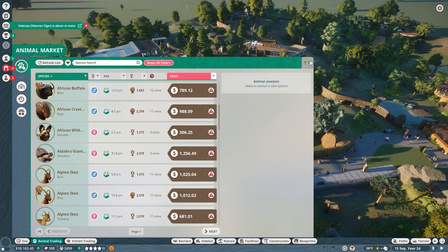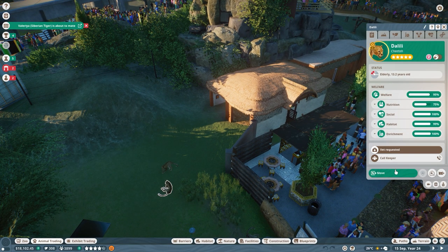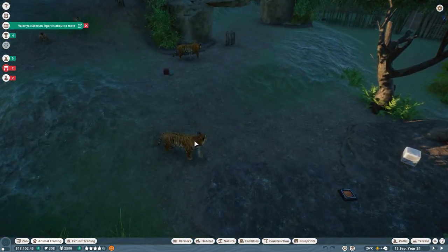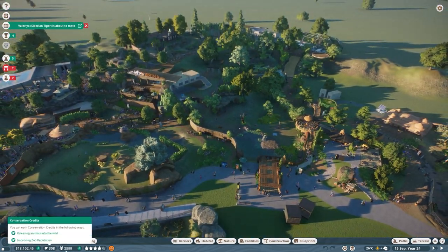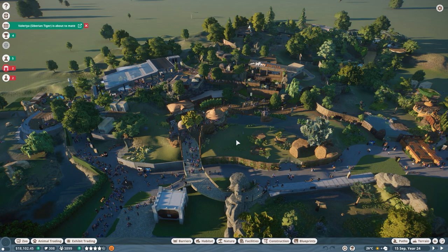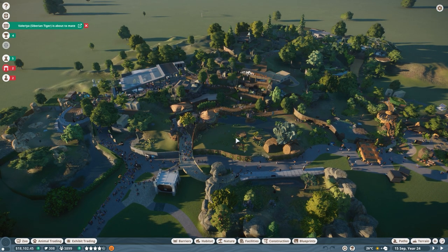You are rewarded with a lot of animals that you can then sell and make a tremendous amount of conservation credits. For example, selling a Siberian tiger can get you quite a bit, especially if it's younger. But money very early on doesn't play a big role anymore — as soon as you hit a certain point, money flows in easily. On the other hand, this park has never been profitable no matter what, because of food costs.